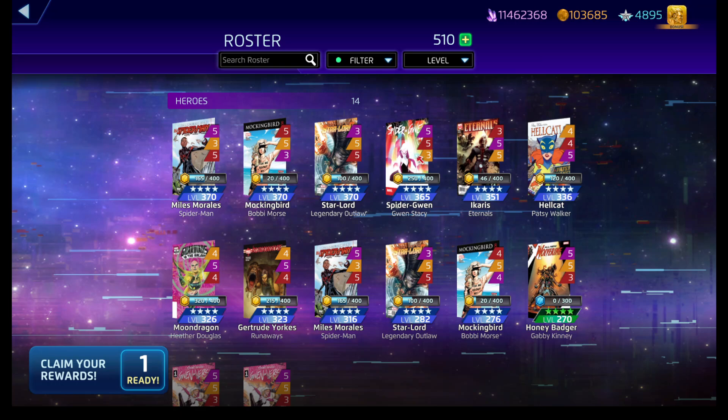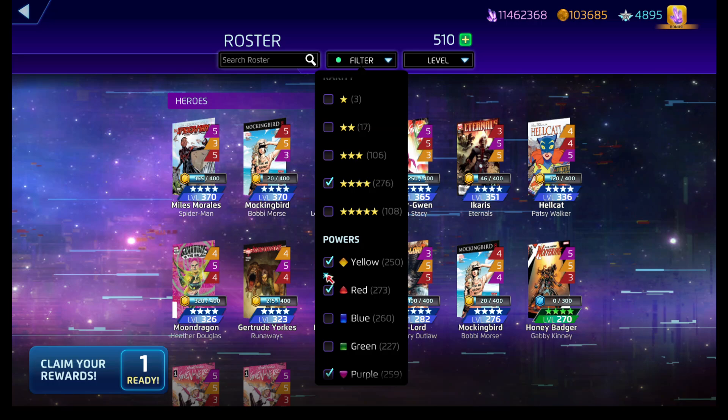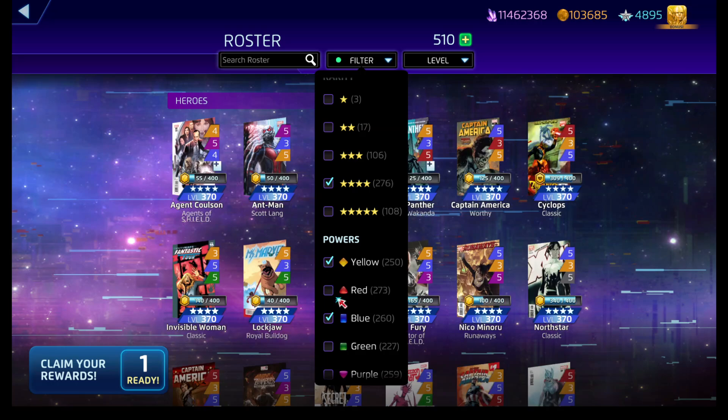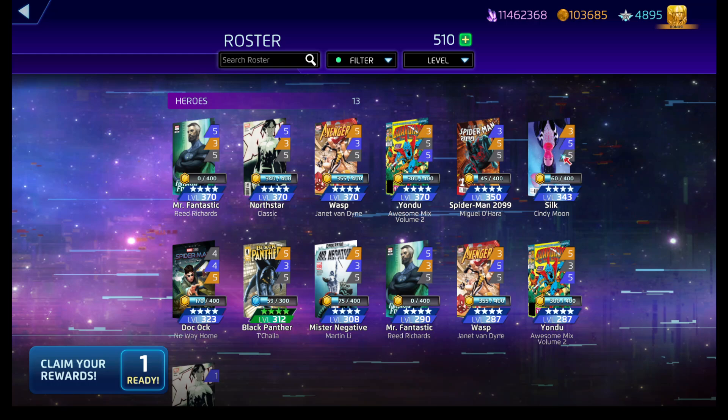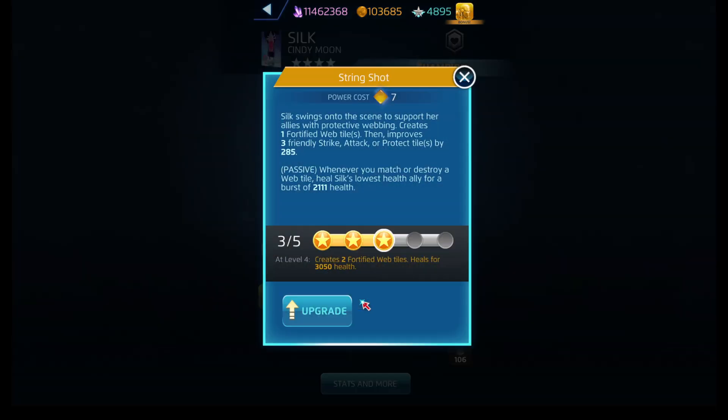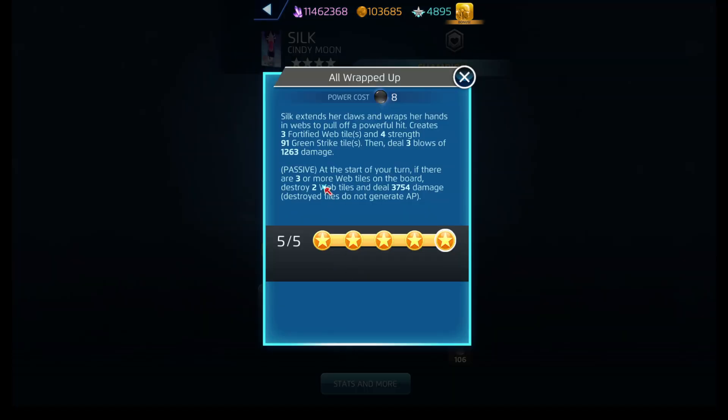Then of course the Miles and Gwen package — Miles will give you AP for every web tile you match, and Gwen will heal for every web tile that's matched. And if you want to go full aggressive with it, you can go with Silk — her String Shot: whenever you match, you do some healing, and then her All Webbed Up destroys two web tiles and deals damage as well.